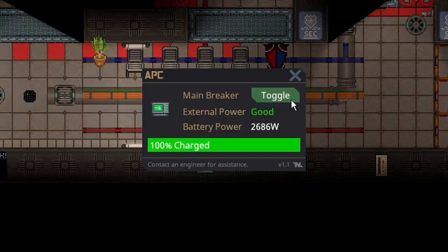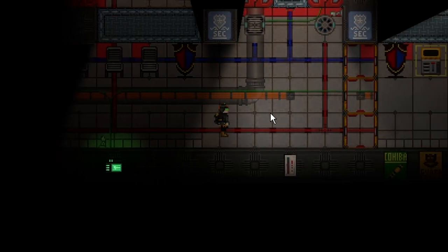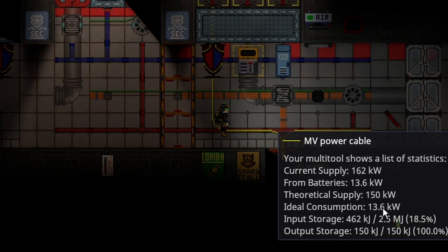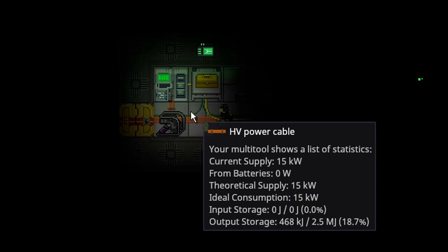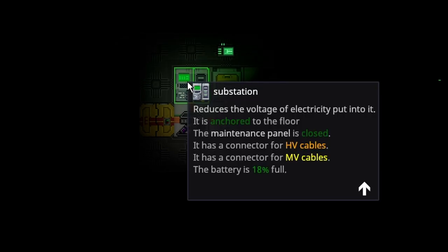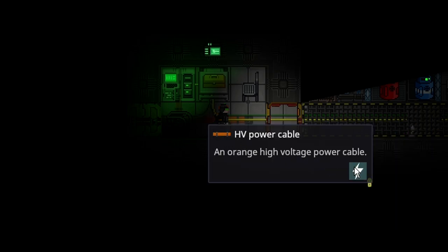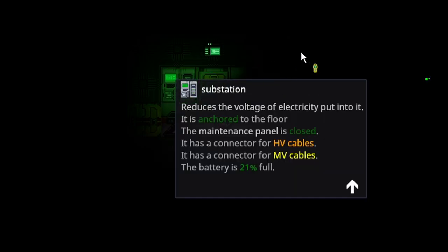If this hallway just isn't as important as security and cargo, turning this off will lower the ideal consumption to 13 kilowatts. Examining the theoretical supply, it is enough to make the substation increase. It really is basic math — the consumption is below how much we're outputting, which you can examine through the high voltage cable, meaning this substation would gain power.